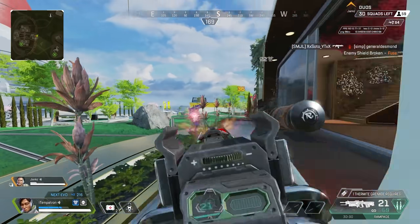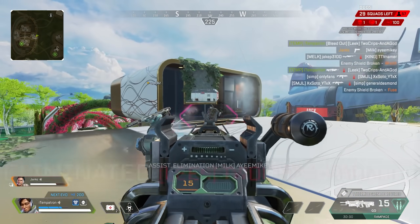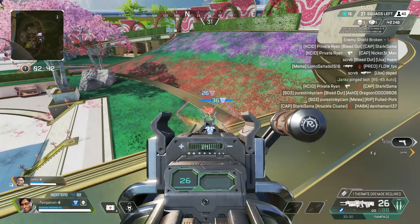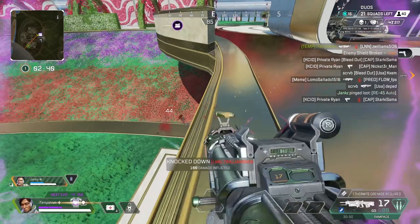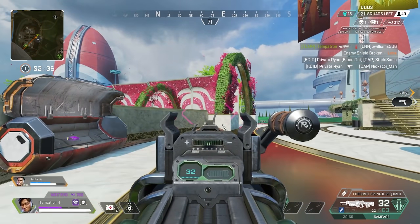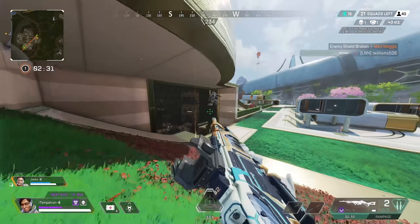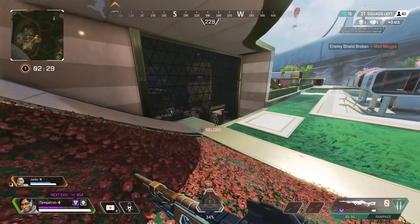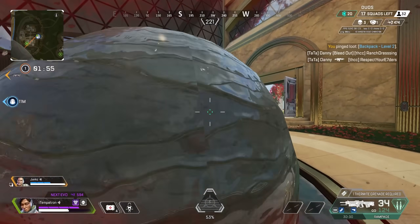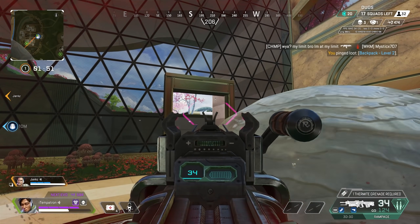Hey, what's up guys, it's Rich, welcome back to another video. Today we are playing some more Apex Legends, and we are playing Crypto, who got a decent buff in Season 12. The most notable change is you can now throw his drone in the middle of battle — you don't have to do the animation of putting your gun away. You can throw it, it can sit in the corner, and if it hits a wall it'll automatically turn around, acting as a scanner to watch your back. You can also use the ultimate straight from there.